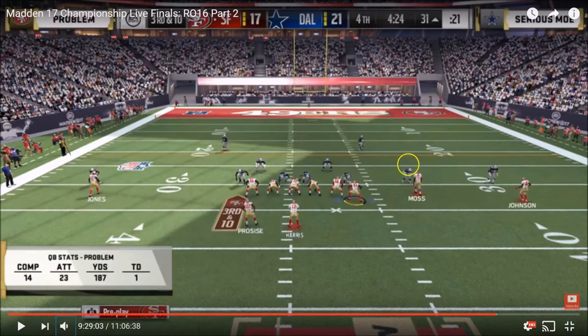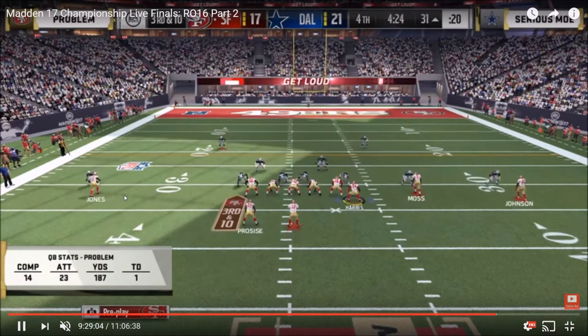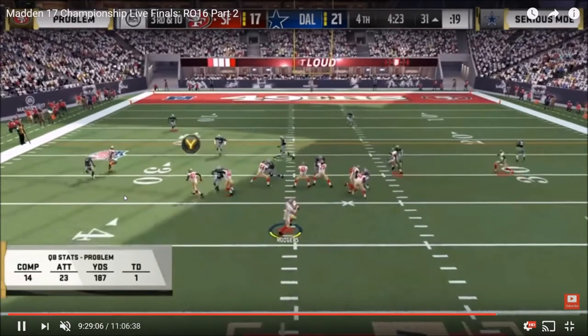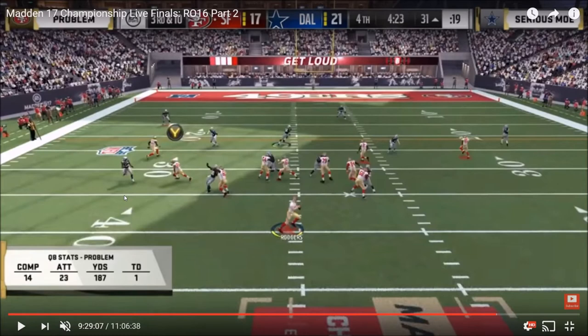You're going to see the snap coming up for Problem. You see the baby motion there from Problem — I made a video on that exact motion to try and pick up that pressure coming off that right side from that nickel back. You see the tight end ends up chipping the defensive end and then searching for someone else to block. But post-snap, Moe did a good job disguising the coverage. He's actually sending the corner blitz 3 — so you've got a cornerback coming off that left edge, and then he's rushing all four of his linemen, blitzing 5, dropping 6. It looks like a 3-deep, 3-under type of coverage for Moe, with the 3-deep shell developing across the deep part of the field.